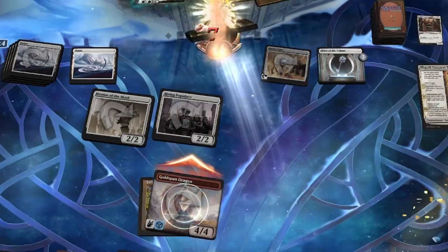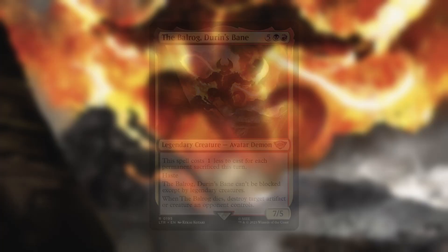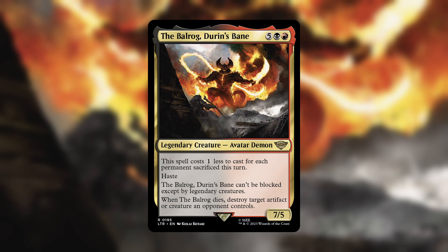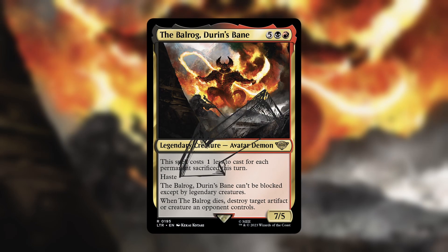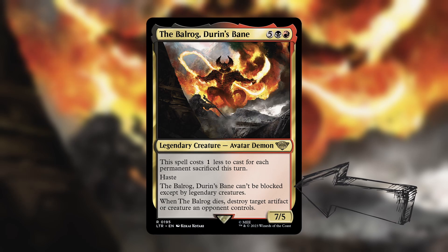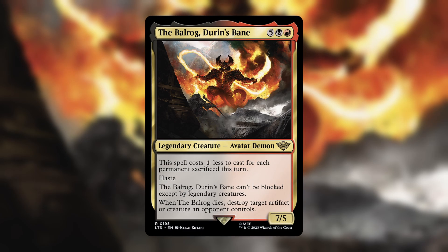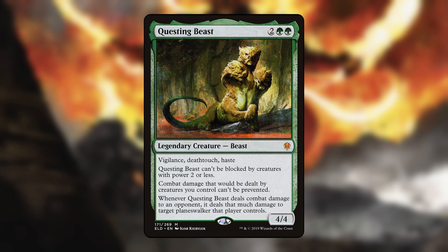The goal is to make treasures and smash face. Of course with the Balrog, Durant Bane — the 7-mana creature that's a 7/5 that costs 1 less for each permanent sacrificed this turn. It has haste, it can't be blocked except by legendary creatures, and when it dies you get to destroy an artifact or creature your opponent controls. Trying to remember everything on this card is kind of like trying to remember everything on Questing Beast.